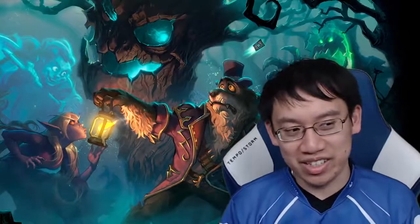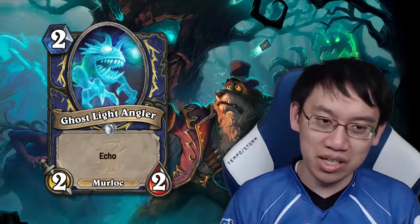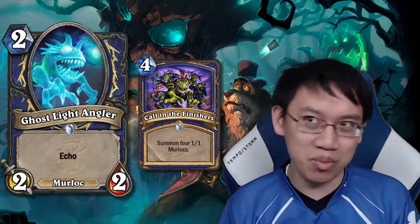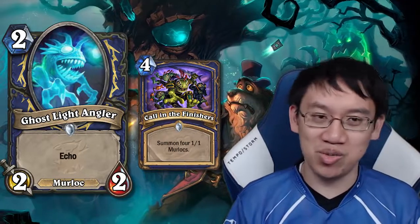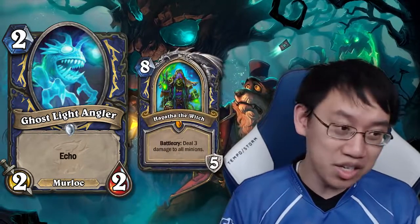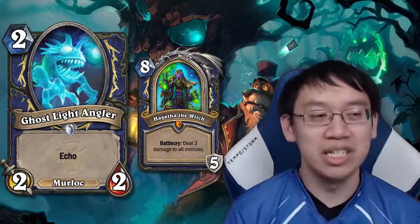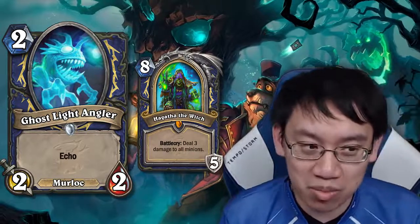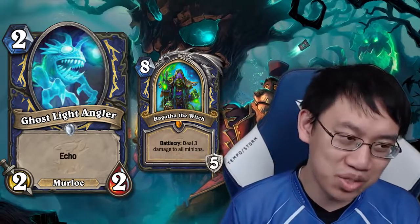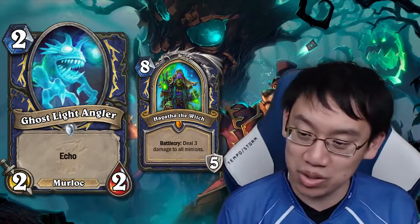Shaman gets an Echo card — Ghostlight Angler: 2 mana 2-2 Murloc. Murloc is interesting because you could use it to help complete the Murloc Shaman quest, but the Call in the Finishers reward is rotating out. What else is Ghostlight Angler good for? With Hagatha, you could draw up to 5 random Shaman spells with it. It's bad at all mana costs, but the flexibility might have some viability mainly due to Hagatha. However, by the time you get to Hagatha, you probably won't need the value.